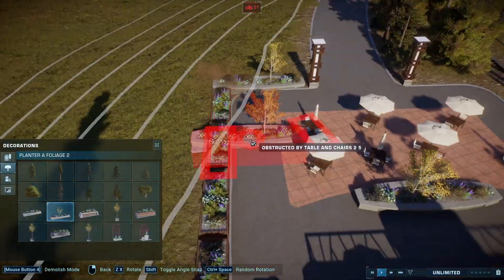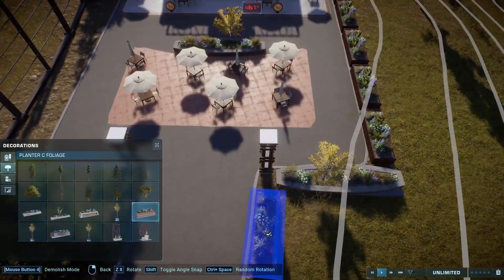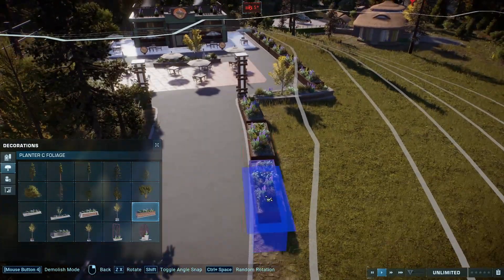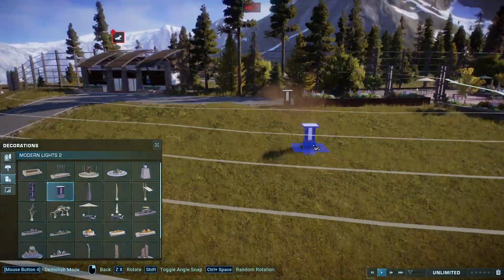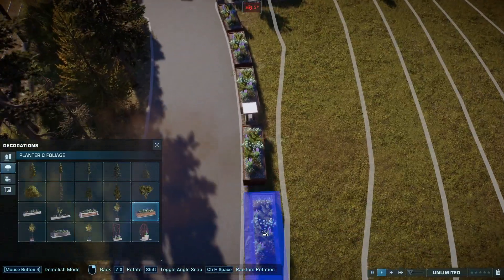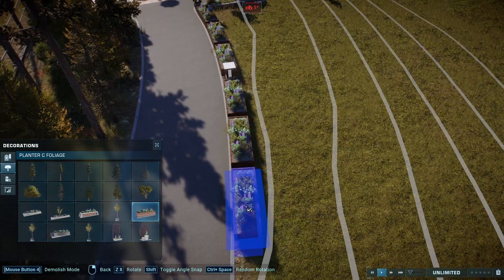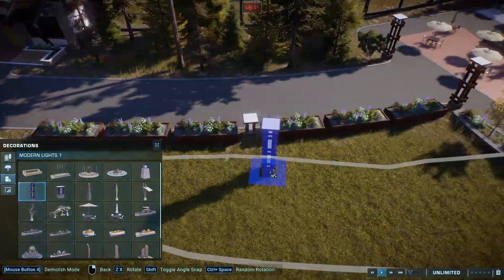So that's what I wanted to go for here, and so far in this first part, this whole top section that you're seeing probably took me all in all about three hours, which is a long time for Jurassic World Evolution 2. But that's a lot of ground that I covered, and also it's a lot of decoration work. By the end of this it's going to seem pretty bare, but I did put in a lot of decorations off-camera, and it's pretty insane the amount of decorations just in this bit here.